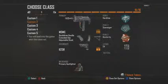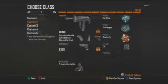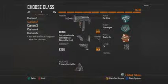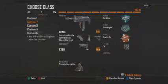This is my second class. This is a Hardline, Scavenger, Dexterity, MSMC with C4, B23R secondary, Stock, Extended Mag, and Quickdraw. This is a very good setup that I like to use if I'm rushing with this SMG, and it works out every single time. It works wonders, to be honest, and I also feel as though that Treyarch didn't really patch the guns in this game.